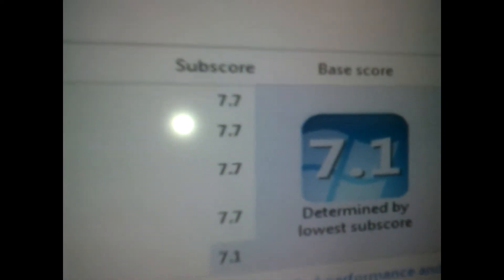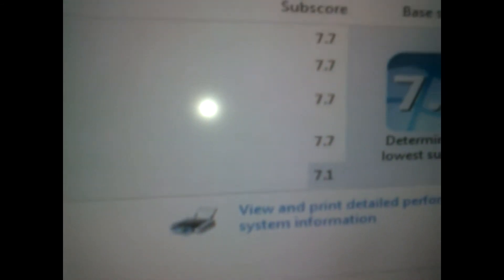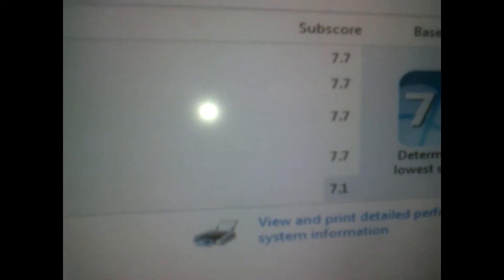Right, as you can see now, the processor and the memory have actually gone up in score to 7.7. And now the speed of my disk — this is amazing. Before I had the AMD 1100T in there, now I've got this new AMD chip, the 8350 Piledriver. Look how big the scores are now.